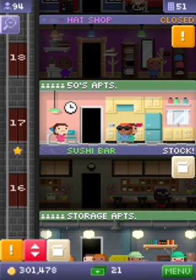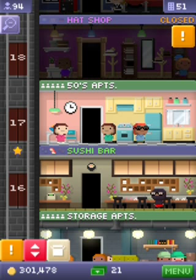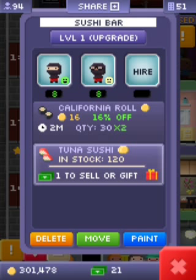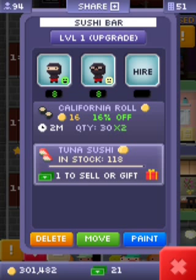You have to have the sushi bar to do this — only the sushi bar. What you're going to do is press hire, and you have to have one spot open. One spot open.